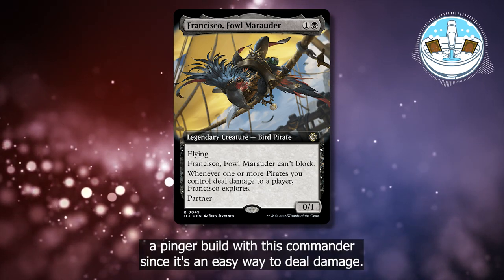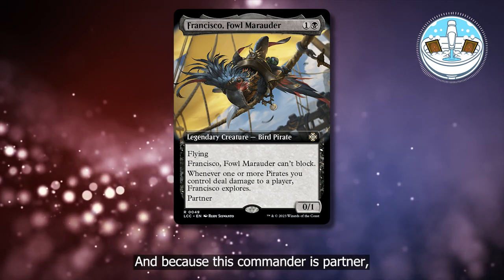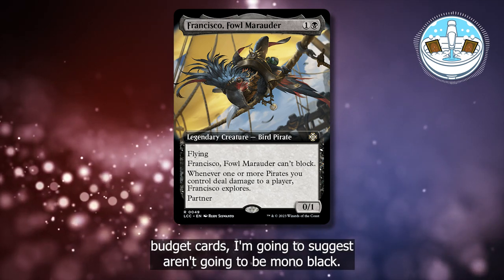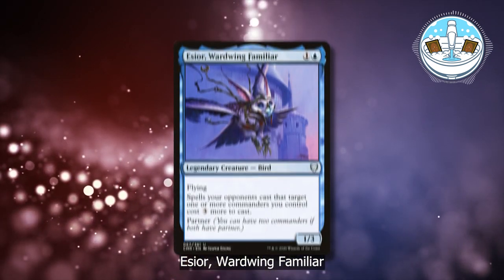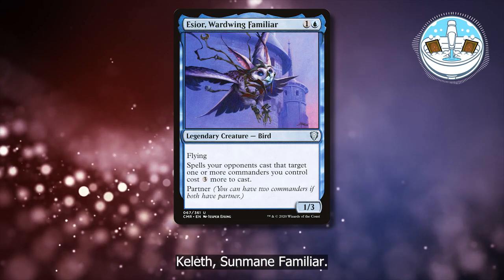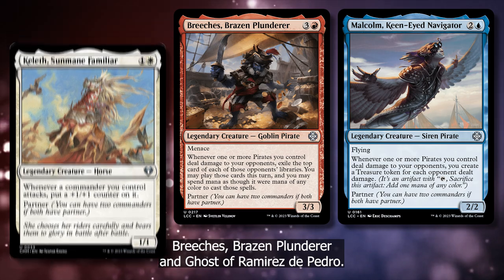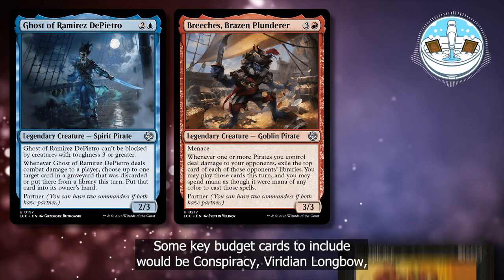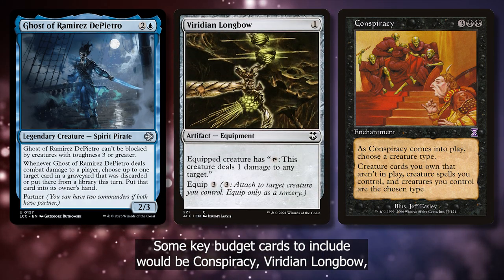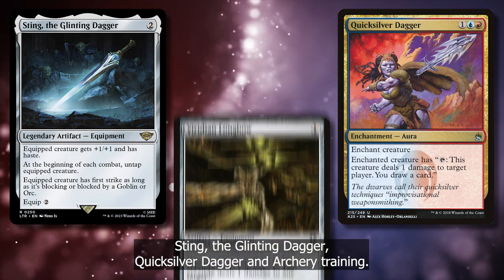I'm personally leaning towards a pinger build with this commander since it's an easy way to deal damage, and because this commander has partner, the budget cards I'm going to suggest aren't going to be mono black. Some partners you should try with this commander: Essior Wardwing Familiar, Keleth Sunmane Familiar, Malcolm Kenai Navigator, Breach's Brazen Plunderer, and Ghost of Ramirez Dipetro. Some key budget cards to include would be Conspiracy, Viridian Longbow, Sting the Glinting Dagger, Quicksilver Dagger, and Archery Training.